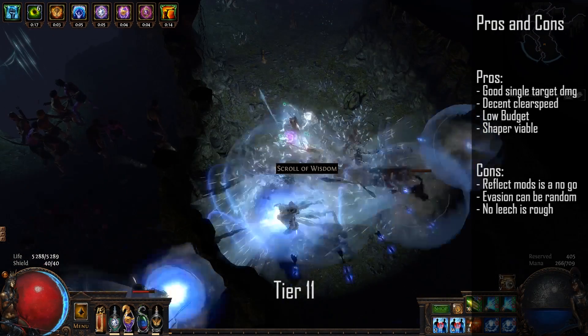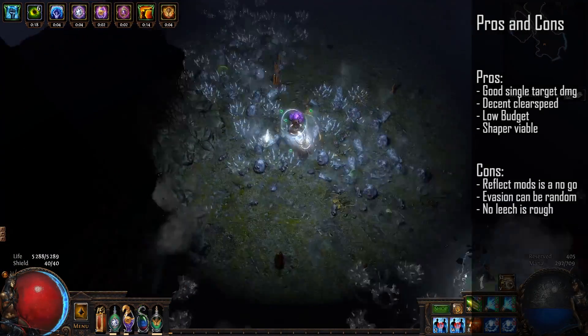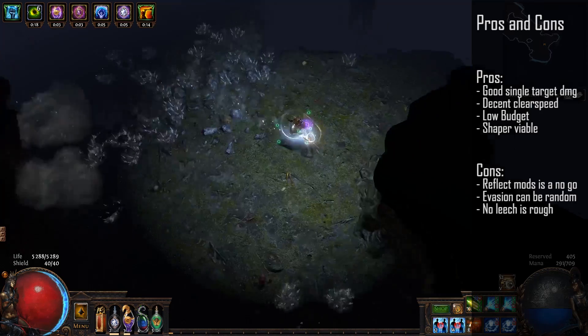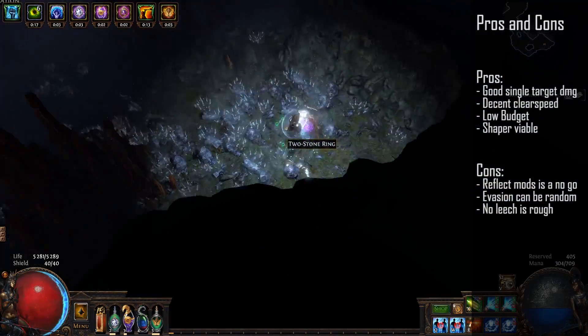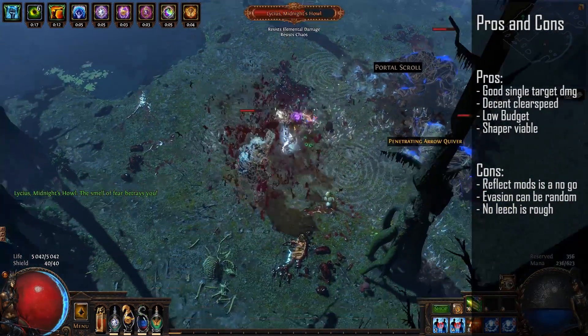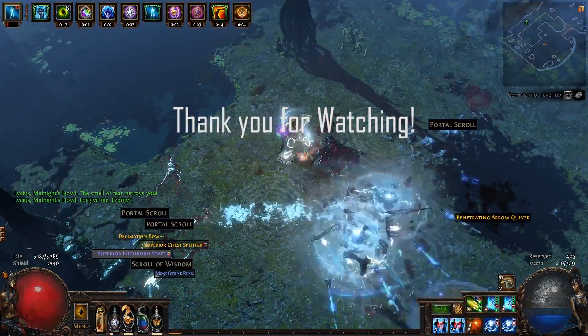The main pros for this build are the high single target damage as well as decent clear speed. It's a low budget build so most people can afford all the items, and a 5-link can quite easily kill Shaper. You can also put more investment into the build for even higher single target damage. The main cons are that you cannot run reflect maps, and evasion can be a bit random at times, so sometimes you can die from high single target damage.